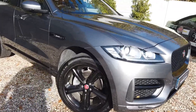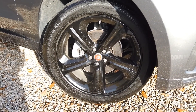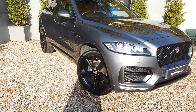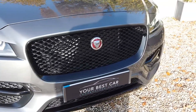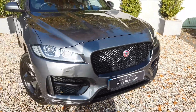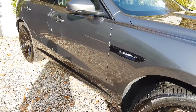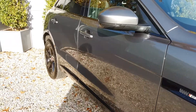It's absolutely immaculate. Starting at the front with the first gloss black wheel — these are the upgraded 20-inch wheels that come with the black pack, they just look fantastic. Coming around to the front grille, which has a black surround rather than chrome, same as the two side grilles at the front. Making our way down with the black side grille at the front, you can see all the little black accents and black window surrounds.